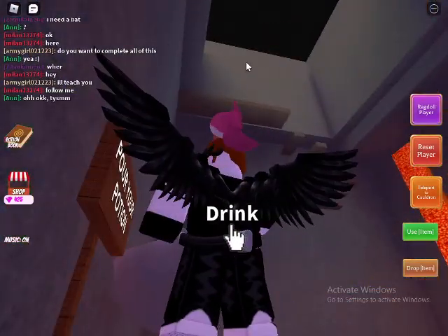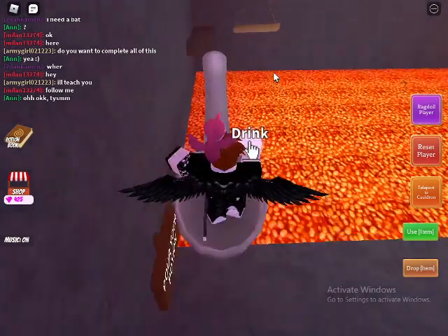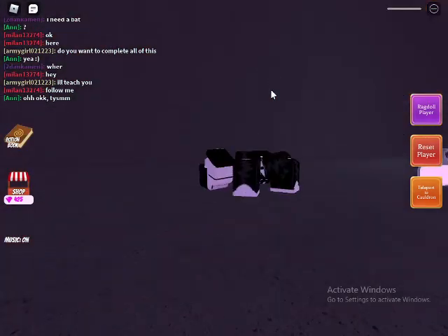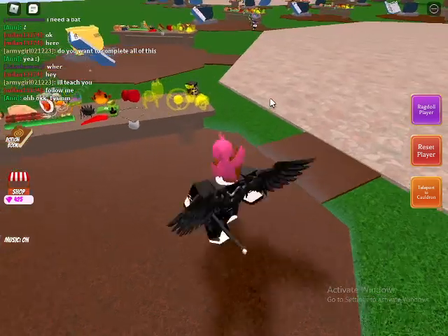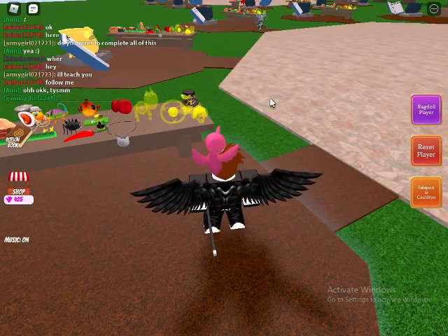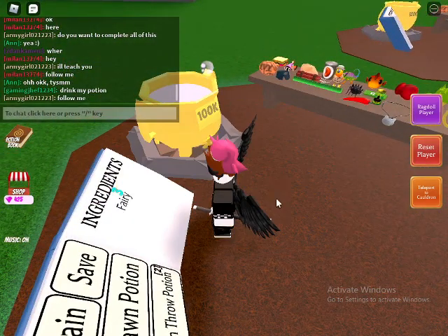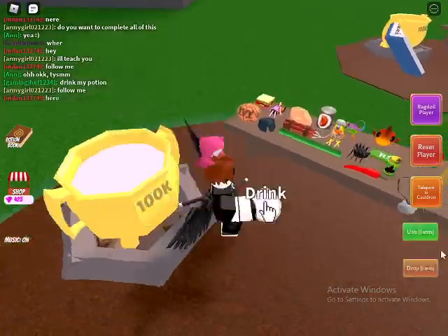With the tiny potion, go all the way back. You can use a fly box or broom to get up to the area because it won't let you reach it otherwise. Go up and jump to the platform.